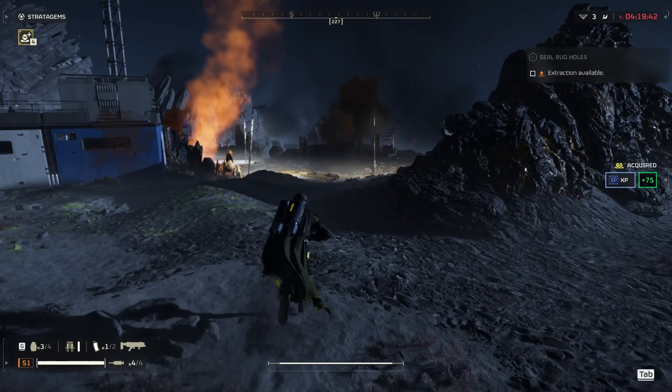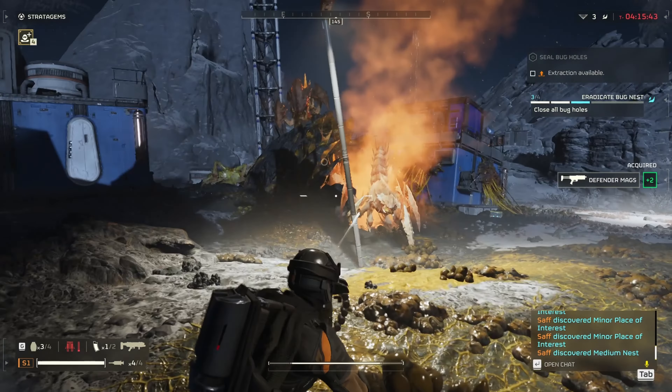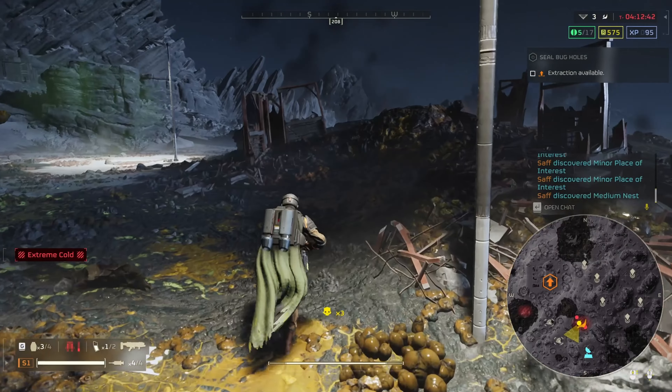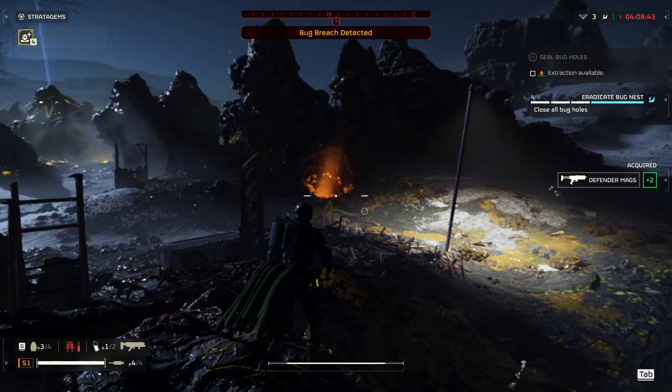However, switching to unsafe mode will still allow you to penetrate heavy armor — just now doing less damage, meaning you'll have to aim for the head and they'll be dead. It should be noted that the railgun can still take down chargers with ease, as long as it's in unsafe mode.